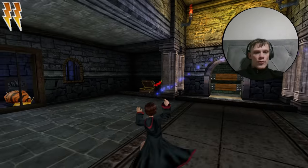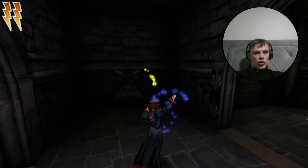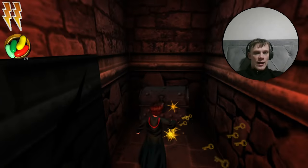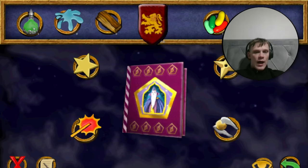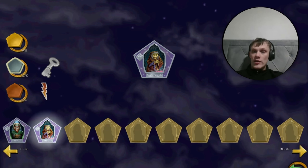Just past the snail room where we got Cornelius Agrippa, coming out of here we have this chest — just has beans. But in this little area to the left, Alohomora opens it up. Should be a silver card, and it is silver. It's Honoria Nutcomb — I think that's her first name. She's an evil hag basically. Another silver wizard card.